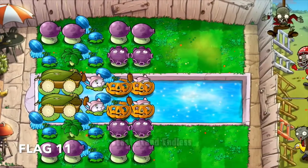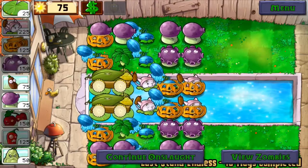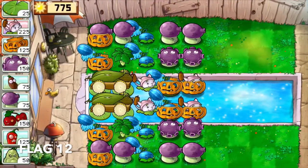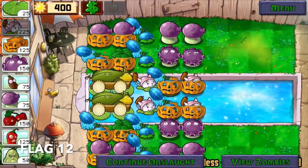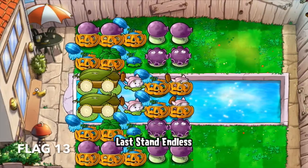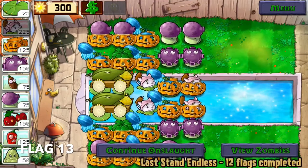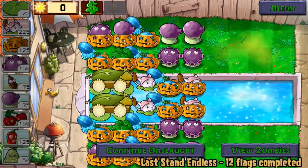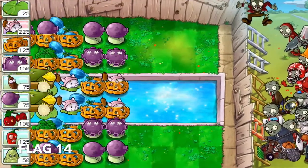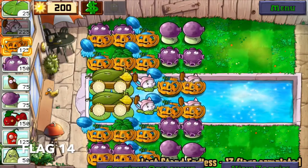Flag eleven is when I started protecting the plants that I've already built — that's right, it's pumpkin time. Operation Pumpkin Protection continues in flag twelve. By flag thirteen, my first three rows were protected, so it's time to prepare for the Digger Zombies. For flag fourteen, I continue preparing for the Digger Zombies by upgrading the Fume Shrooms at the back to Gloom Shrooms, and I also try to secure the Gloom Shrooms beside my Winter Melons with the remaining sun that I have.